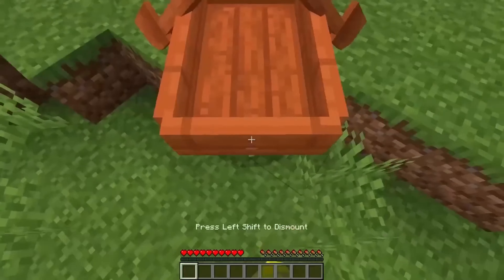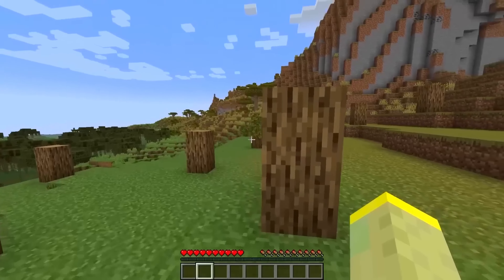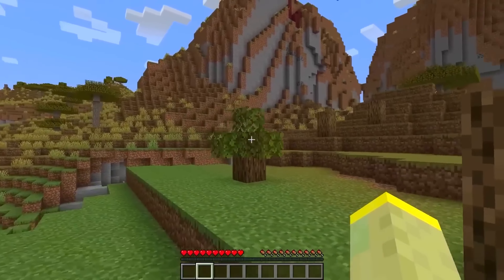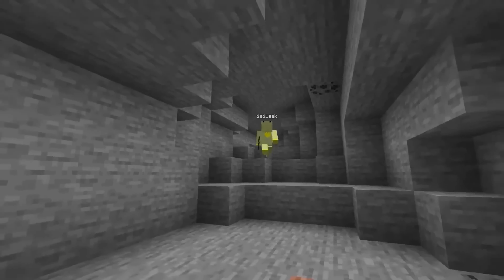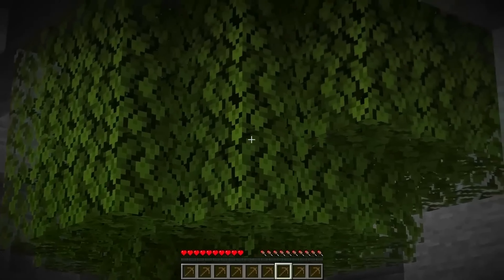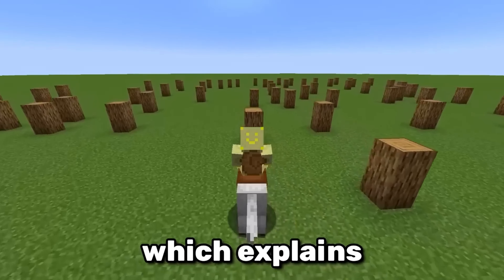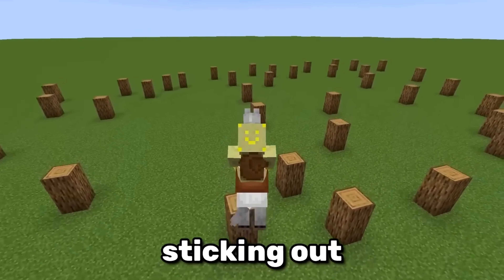During some snapshots, players began noticing two oak logs sticking out from the ground. This seemed strange because there are no two-block tall trees. This mystery was solved when one player went into a cave and saw a bunch of leaves — some oak trees were generating upside down, which explains the wooden logs sticking out from the grass.